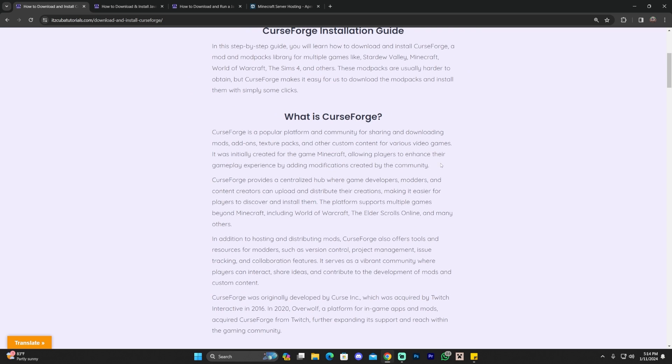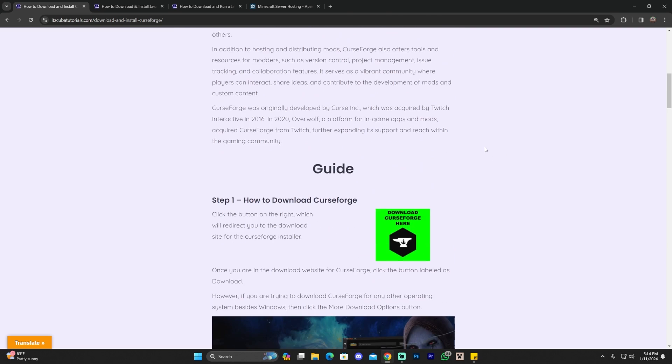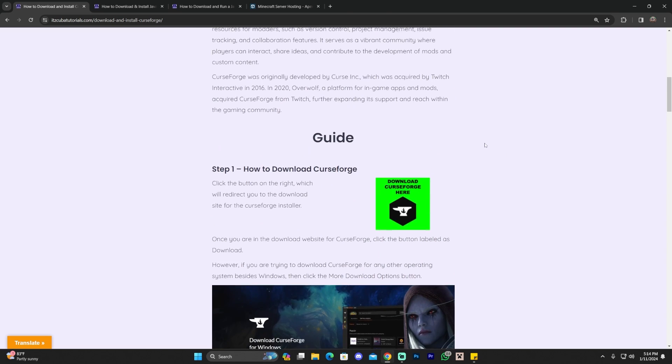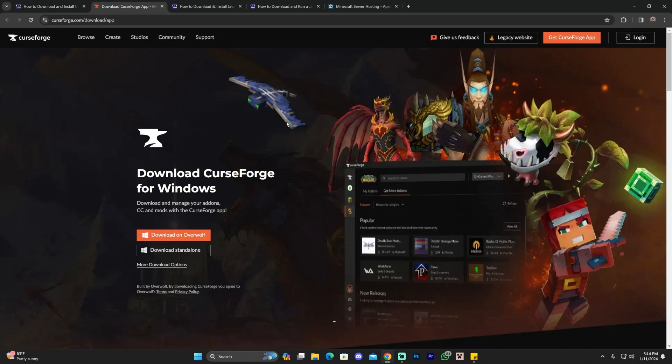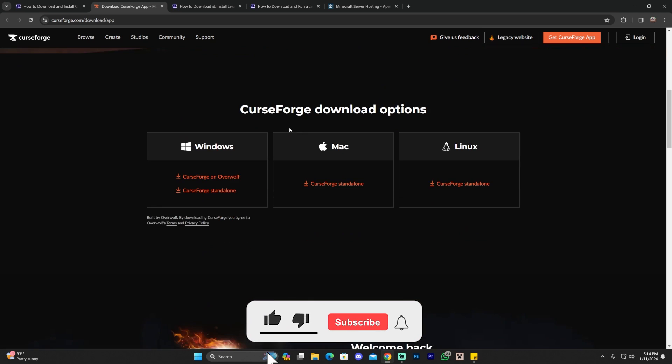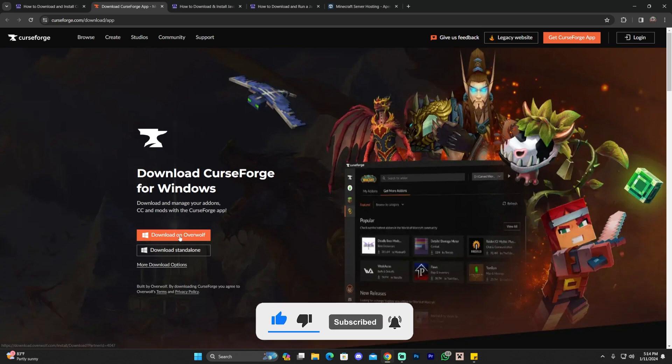Go ahead and click on the second link in the description, which will bring you to our written guide on how to install Curseforge. Feel free to read through the guide and look at the screenshots. However, if you just want to follow along with the video, all you have to do is scroll down, find the button that says 'Download Curseforge here,' and click it — that will redirect you to the Curseforge website. You can scroll down and download it for Mac or Linux, but for this tutorial we're going to download the standalone for Windows.